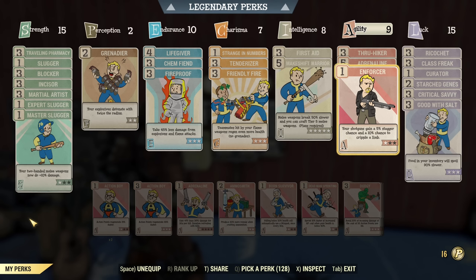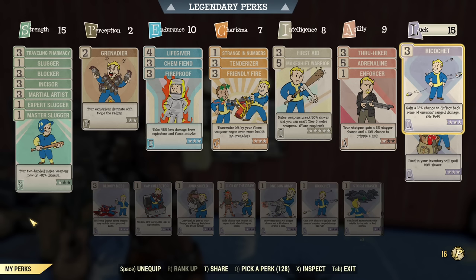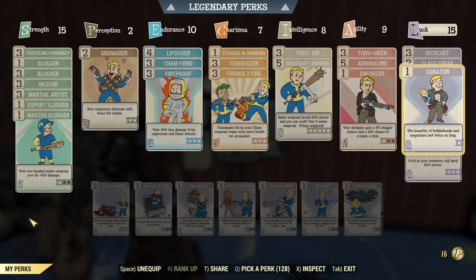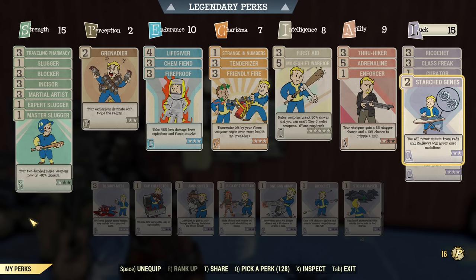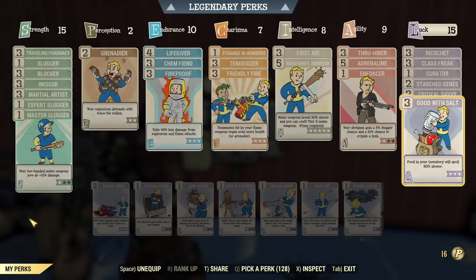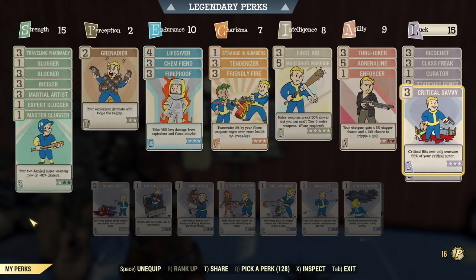Enforcer is for occasional scorchbeast hunting — we want her to land, so we use Enforcer for that. Under Luck, Ricochet is an amazing defensive perk, especially since it works with the Vampire legendary effect. Class Freak reduces the side effects of our mutations, Curator for occasional Bobblehead usage, Star Genes to keep our mutations, and Critical Savvy — yes, we'll use VATS from time to time and this gives us a crit every third shot in practice. Good with Salt is here because we don't want to cook very often; if you're not using VATS, swap it for defense or Bloody Mess.